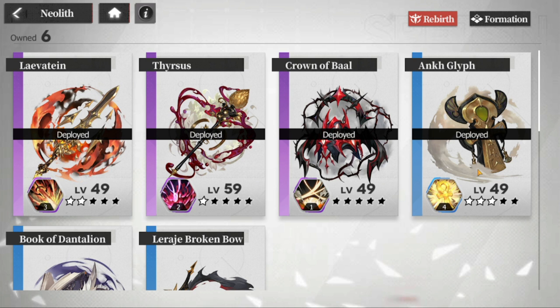Use this up until the end — I guarantee you won't regret using Ankh Glyph. You have four slots for your artifacts and you only need one for healing; the rest would be for damage. So for R-tier, only Ankh Glyph is the one I recommend.